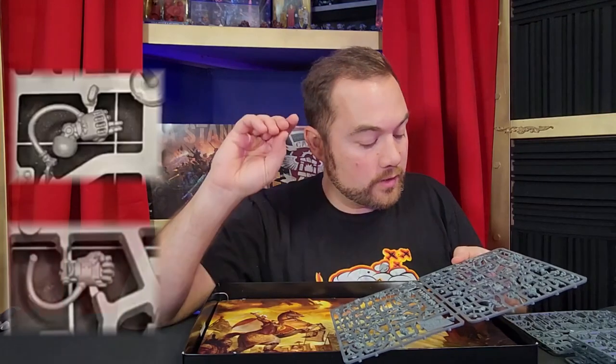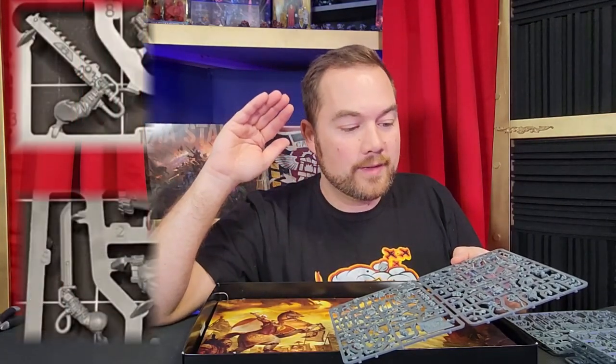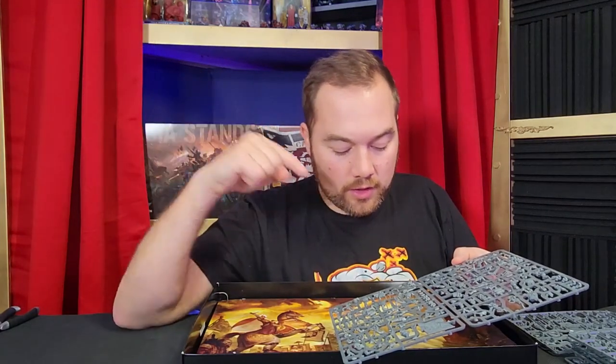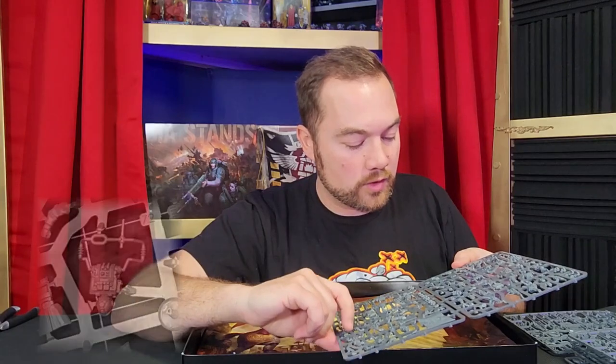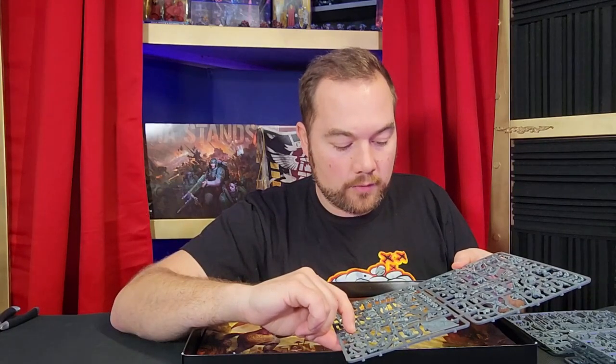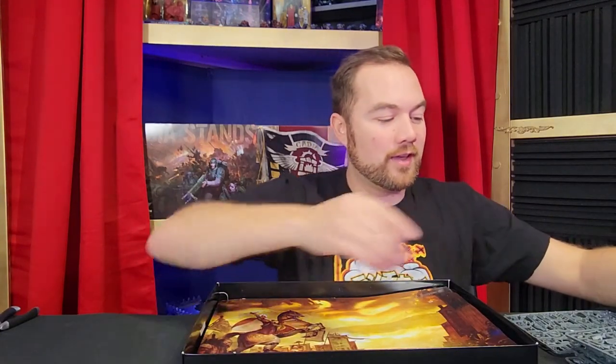So on this sprue it comes with two different power fists, two different power swords, two chainswords, doubling up on melta guns, flamers, and plasma guns. Looks like a really detailed Vox caster. This is a really cool kit. You've got a plasma pistol here - and there are two of those. And a bunch of different grenades and little upgrade shoulder bits too - little bits you can put on the shoulders to accent and give them a little extra armor. So excited to put this stuff together, I can't wait to see it on the tabletop.